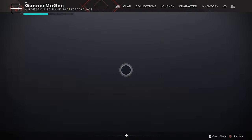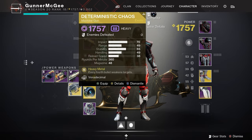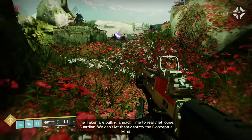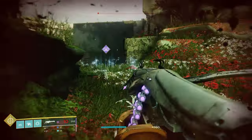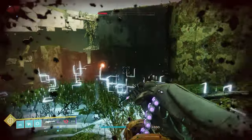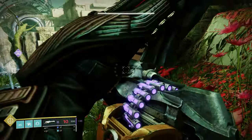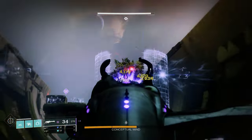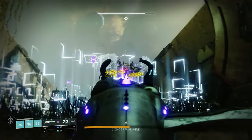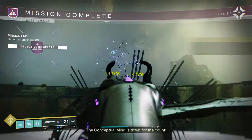Even though we have our new fancy machine gun, there's still a bit more to do in this mission. Equip Deterministic Chaos and continue on to kill a bunch more enemies. Along the way, you'll find little circles that will refill your heavy ammo, so feel free to just fire this gun wildly. There will be one last boss called the Conceptual Mind that you'll need to defeat, and after it's destroyed, this mission will be over.